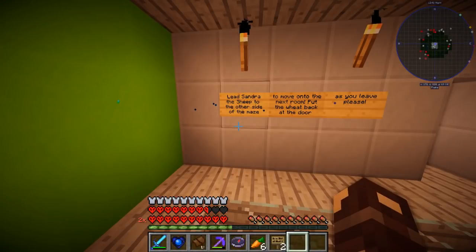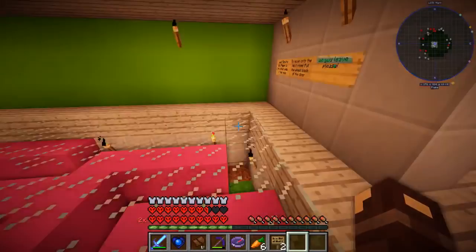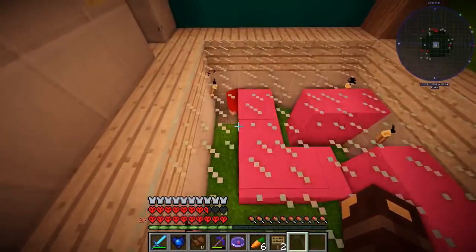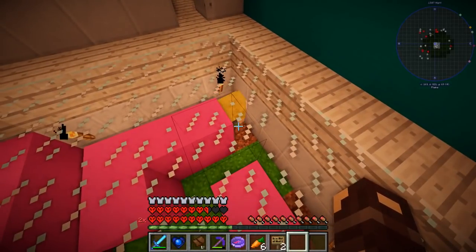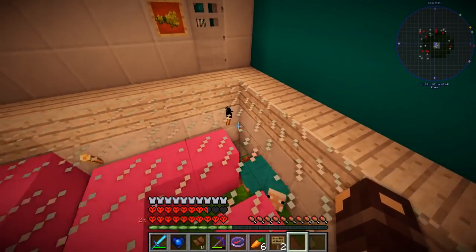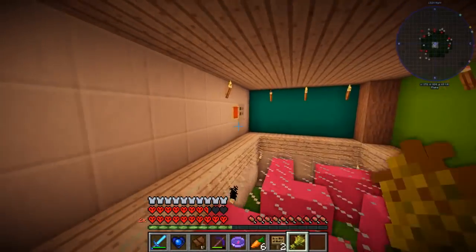Lead Sandra the sheep to the other side of the maze. Move on to the next room. Put the wheat block back at the door as you leave please. Someone's not put the wheat back and I don't have any wheat on me, so I actually can't do this one. I'm so sorry Sandra. Although, do my eyes deceive me — does Sandra the sheep change colour? She's a multicoloured sheep! That's amazing, I've never seen that before. Oh, there's wheat here. You meant to put it back there but someone left it over there.